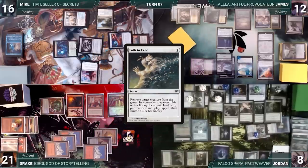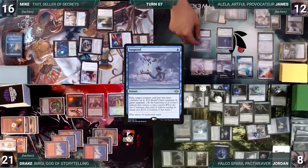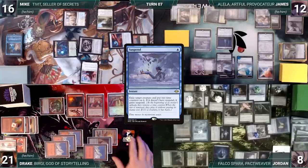Jordan plays a Rejuvenating Springs and casts Carpet of Flowers. In his second main phase he adds three green through Carpet, then casts Unbanwalled Tracker, Arbor Elf, and hard-casts Noxious Revival, putting Path to Exile on top of his library. Plans thwarted this turn, Jordan passes. At the end of Jordan's turn, Dress Down is sacrificed. Also in the end step, James casts Suspend, exiling Treasonous Ogre with two time counters on it. Then Jordan discards to hand size and the turn moves to Drake.